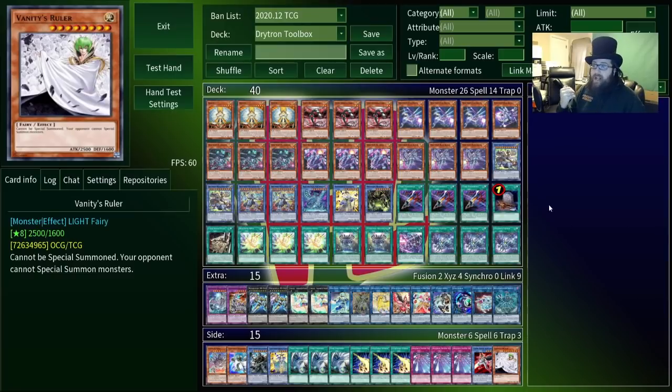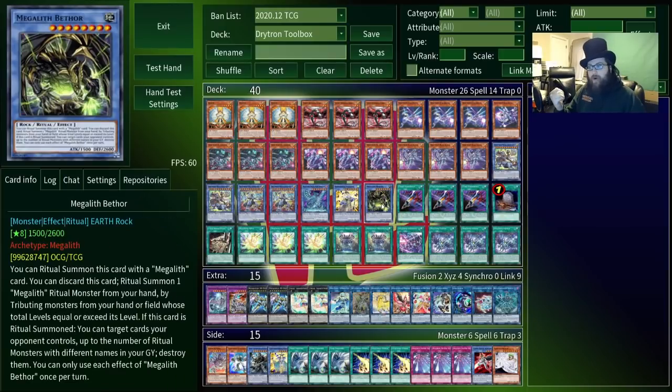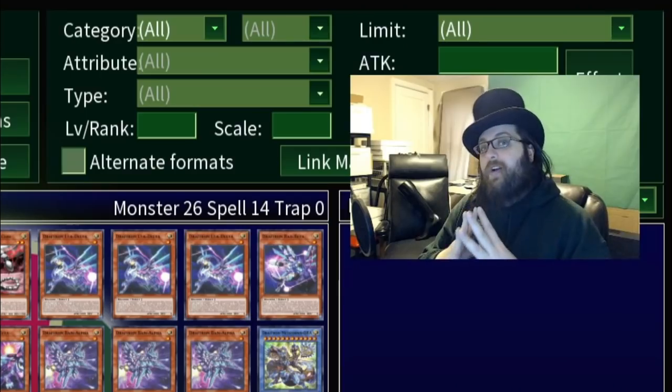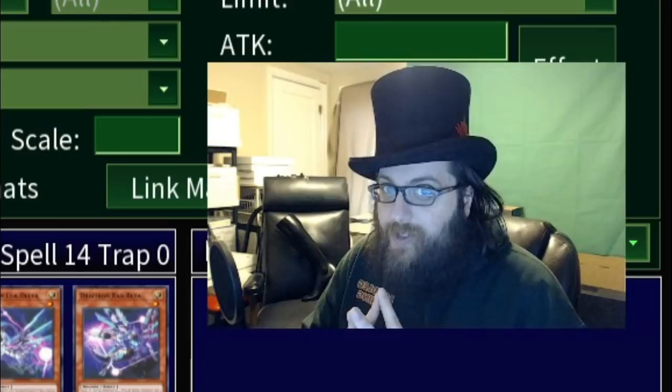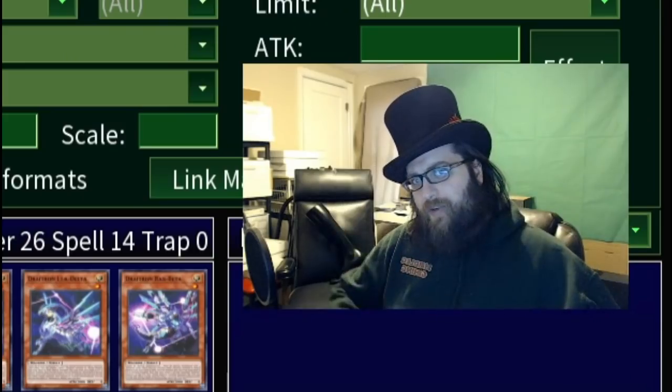Instead I'm playing a toolbox of rituals — we've got Chaos Max Dragon, we've got Shino Birds, we've got Megaliths, along with Honest, because we're all going to die eventually and I for one intend to deserve it. So should be a fun time. If you just want a deck profile there's a link in the description to a separate shorter video. Otherwise in this video it's 10 duels against random opponents on EDO Pro.